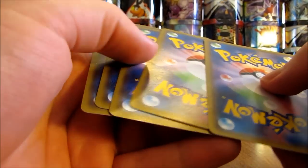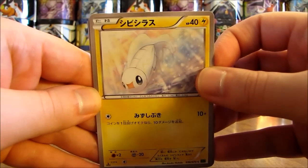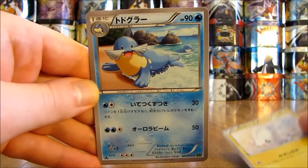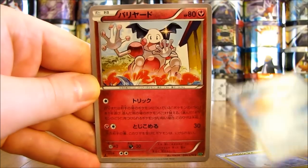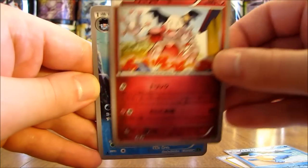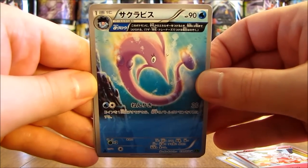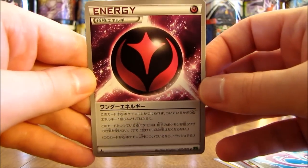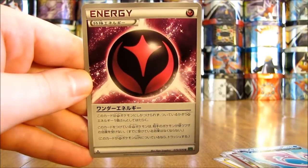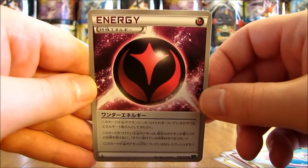I'm very happy with my pulls so far — I'd like to get one Secret Rare out of the box. This pack starts off with a Tynemo, there's a Celio, Mr. Mime, a half full art of Gorbis, and finally the first Energy card of the box — which is a Wonder Energy card. I thought that was a Fairy type at first, but it's a Wonder Energy card. Very good.